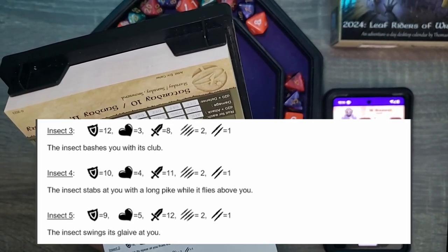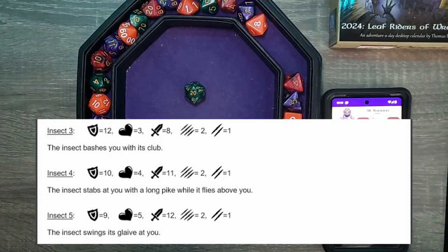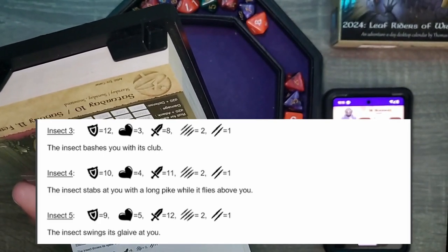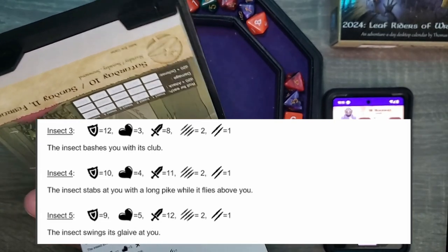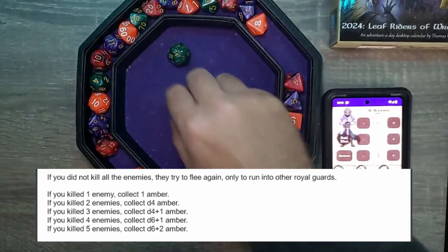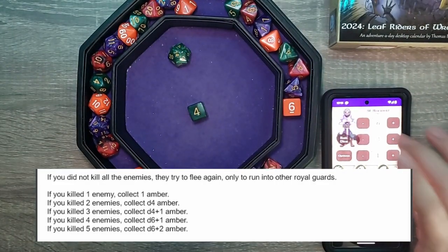Insect five. The insect swings its glaive at you. Defense is nine. Natural 20! I think that's our first natural 20 for this entire thing. So good job, Syl. Now we need damage — five. Their health is five. We got them. We killed four of them. The insect swings its glaive but couldn't get it off the ground before the light went out of their eyes. If you killed four enemies — D6 plus one Amber. Four plus one: five Amber. Get paid, girl!